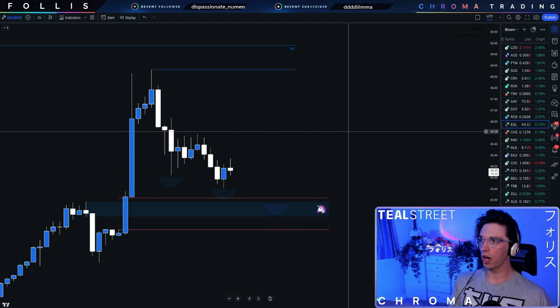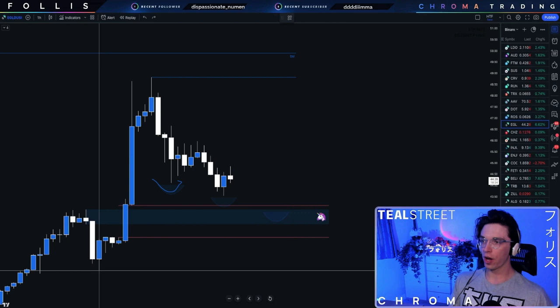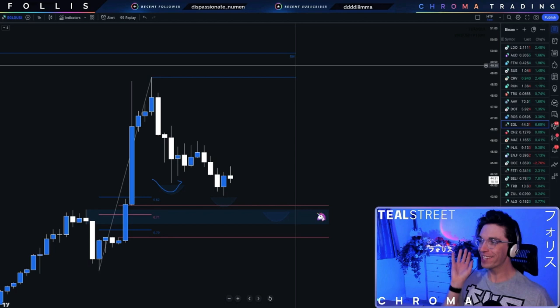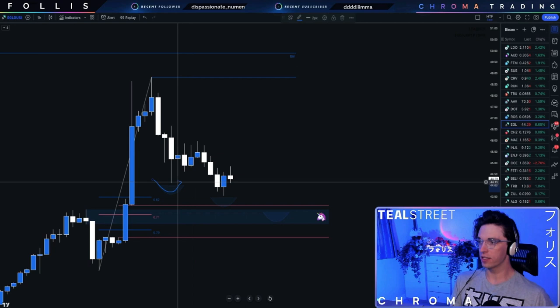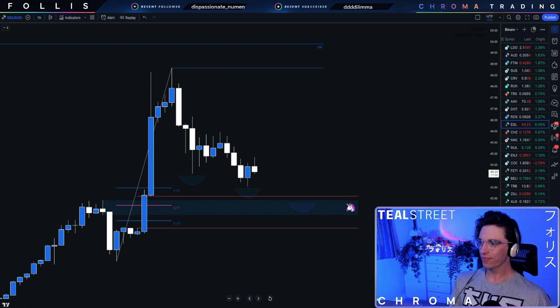It's actually good in my opinion. We have a very obvious buy side target. Looks like it could be shaping up to be a three drive into a unicorn breaker, which I'm betting is right around the OTE for this move up. That's a fucking textbook setup. On paper, this is one of the prettiest long setups you'll ever see in your entire life. It ticks every single box.